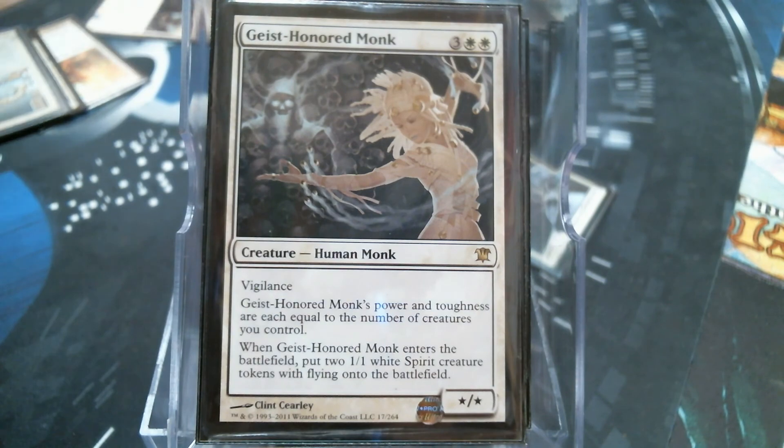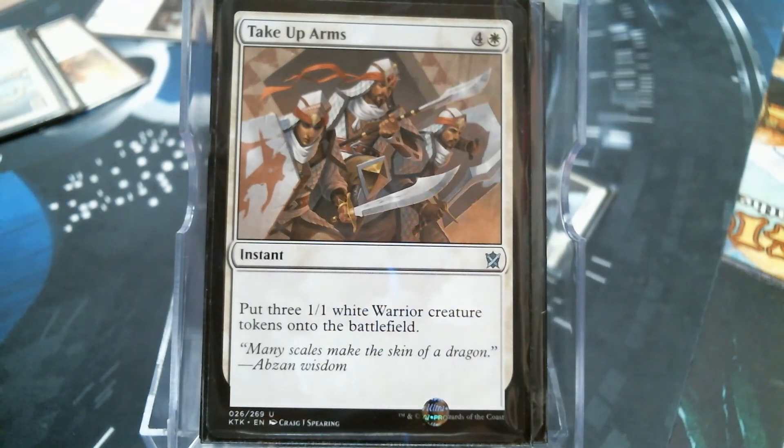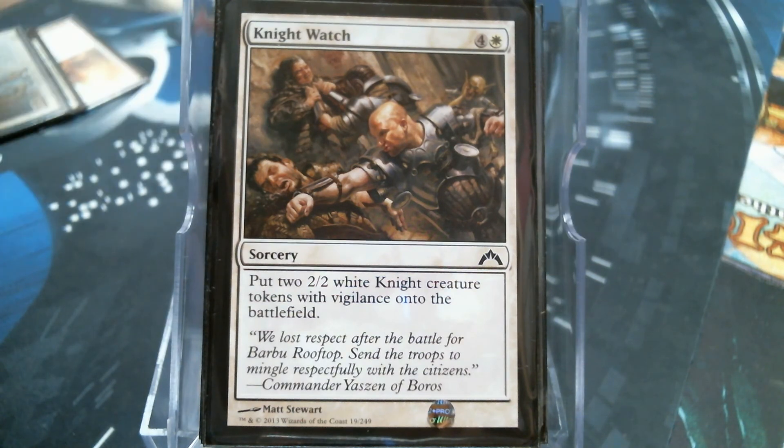We've got to have Mr. Odrick here, because we're going to have three other creatures and choosing how blockers work seems strong. Take Up Arms is another one for three. Nightwatch - you only get two, but they are two 2/2s and they do have Vigilance, so I guess that's good.